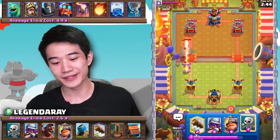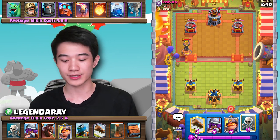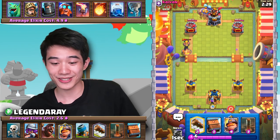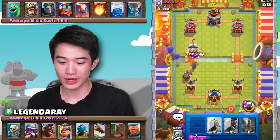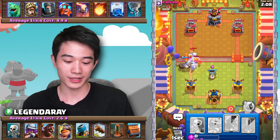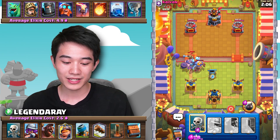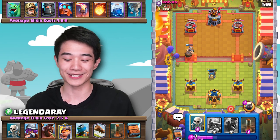The opponent is rocking an Inferno Tower — looking like probably a bait matchup. But it's actually Electro Giant. Okay, this is going to be kind of difficult. We're going to do roll delivery here. We have to protect our Musketeer because she will die to that Electro Giant — but wow, we actually just straight up cleaned up that defense.